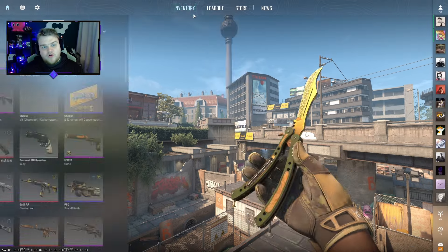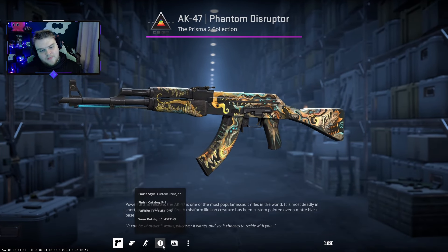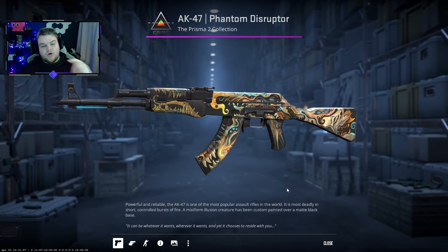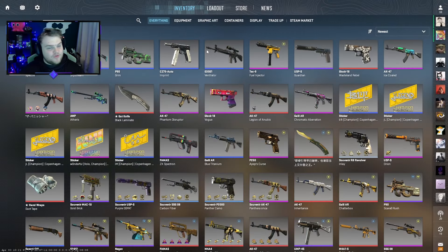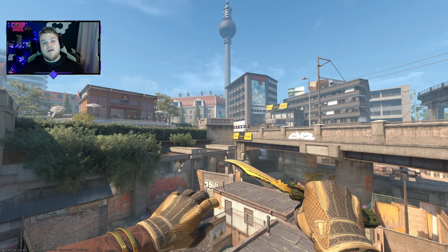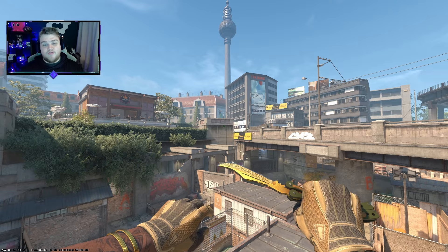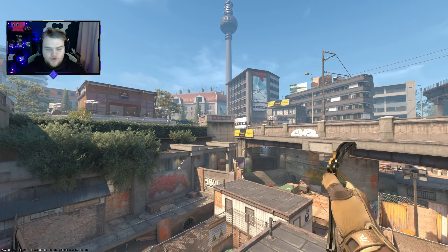We are doing a giveaway for today's video — the AK-47 Phantom Disruptor in Minimal Wear. Requirements to enter: like, subscribe, and comment down below your favourite skin from today's video. A big thank you to Skinport because they're the reason we can do giveaways on every single video — they're linked in the top of the description or the pinned comment. The best place to buy and sell your skins in Counter-Strike, especially now with all the changes happening and Skinport confirming they're up and running.